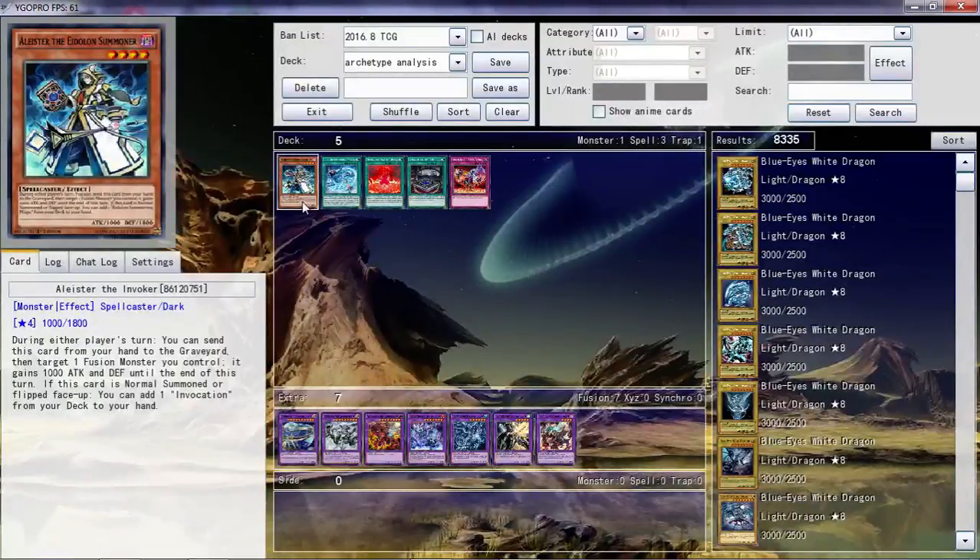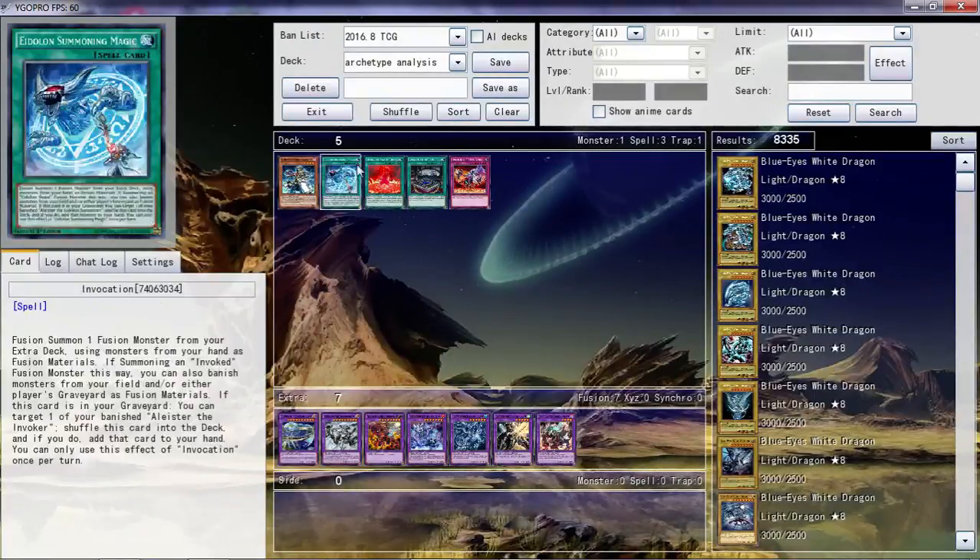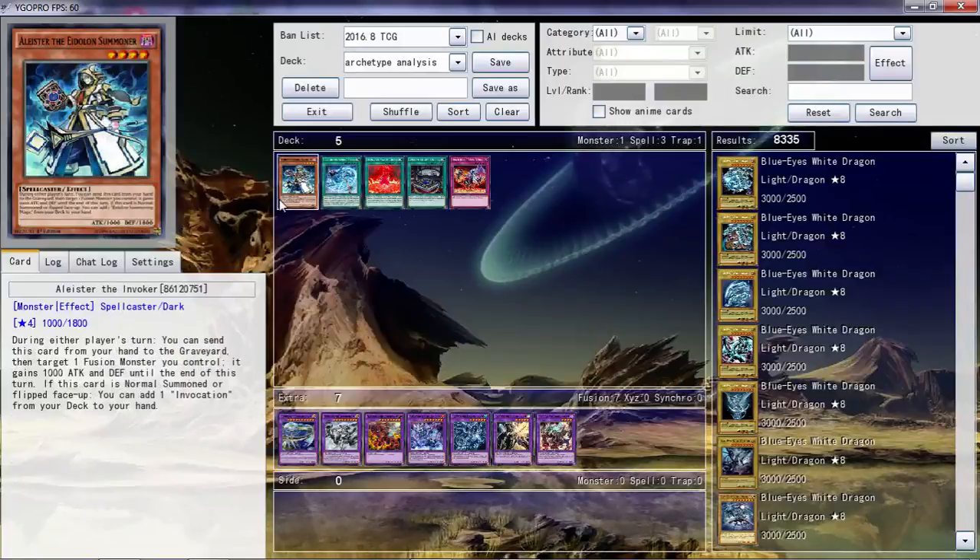Hello everybody, 134Life here with Boomer for a change. He really wanted to talk about Invoked, so what's up? We're talking about Invoked over Skype. I'm going to put this under Archetype Analysis. Granted, this isn't really a full archetype — the weirdest thing is that this deck is more of an engine than its own archetype. It's got one monster in the main deck, so you can't really play it by itself. And everybody's talking about it — it's the newest big thing. How this is going to work is that we're going to each go over the cards, and then talk about the deck in general and what decks it might be able to go into.